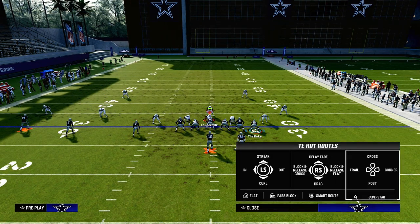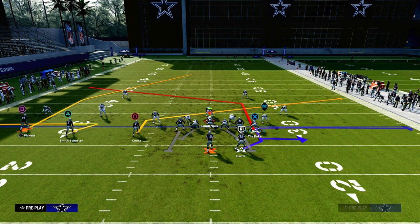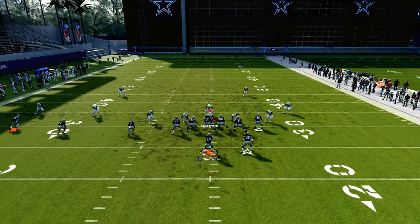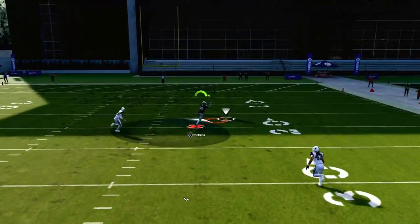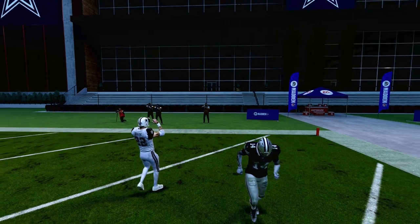We're going to put the tight end on a tight end press post, then we're going to zig the middle trips receiver, slant the inside trips receiver, and block our running back. Against a double Mabel cover two style defense, the deep half is going to get pulled by the slant, and then this just absolutely destroys cover two for a one-play score.